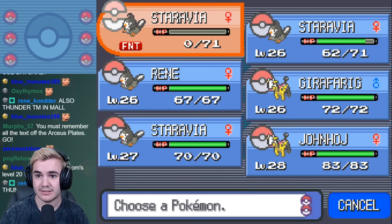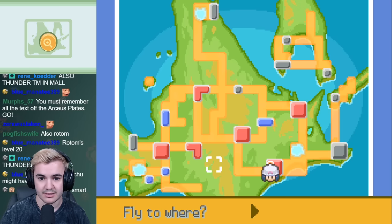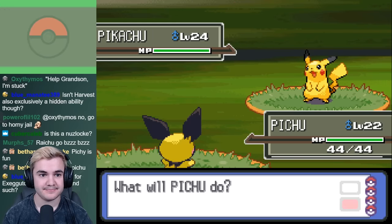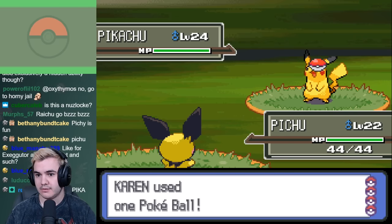At this point, I genuinely thought the challenge was over because there was literally nothing in the vicinity of this area that has a counter to his team, but my chat suggested that maybe one Pokémon could help — Pikachu. Pikachu can be found within the Trophy Garden on Route 212, and this is the only Electric-type Pokémon that's close to Crasher Wake's team. And even that is kind of a reach.